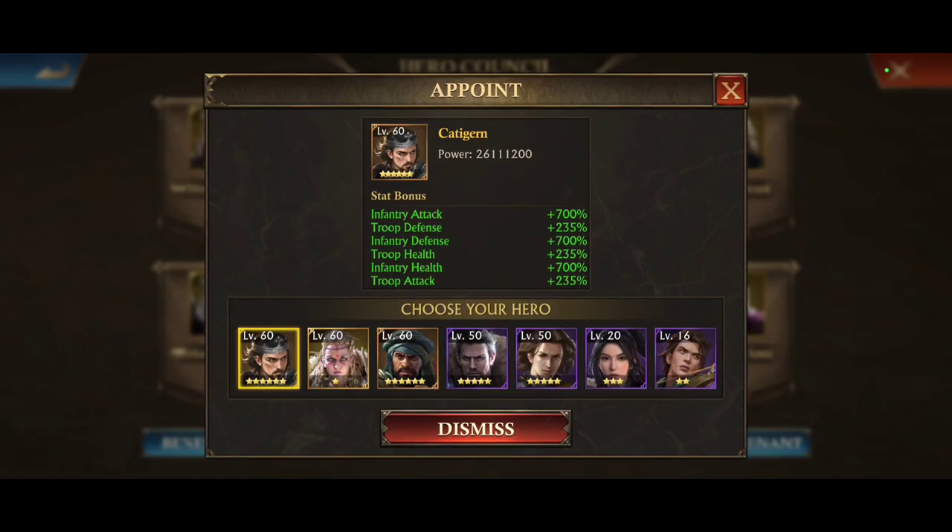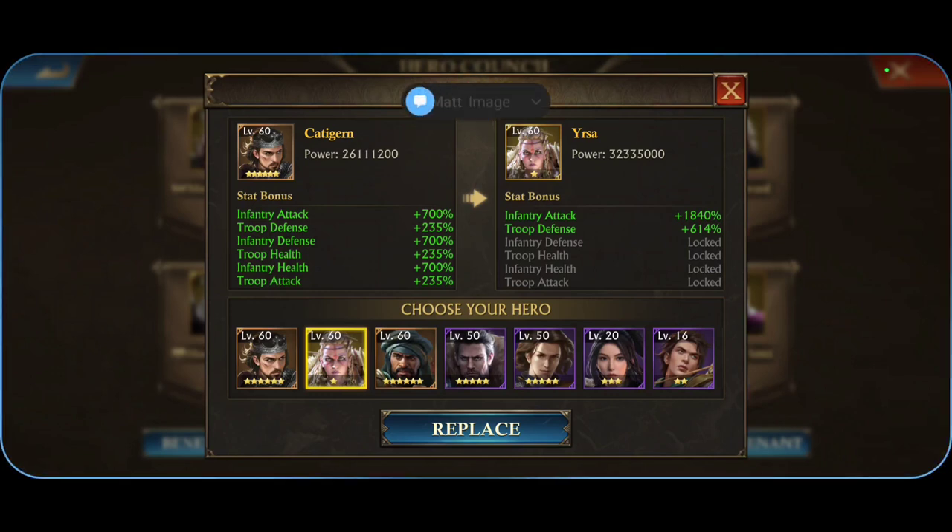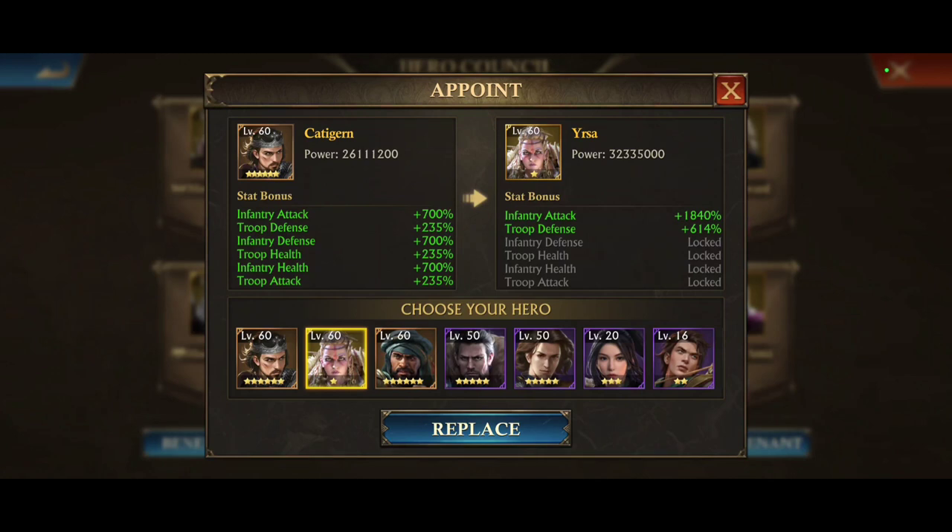Going on to the Constable — this is where a lot of people might not have the best hero appointed. I only have two of Yursa's skills unlocked, so it's not worth it for me to drop 700% infantry defense, 235% troop health, 700% infantry health, and 235% troop attack for a 1100% increase in infantry attack and 400% troop defense. For how I've set up my castle, I need those other stats more. Once she's fully unlocked I will appoint her, because she's the better hero and those stats increase so much higher. And of course we have the old faithful Morion.